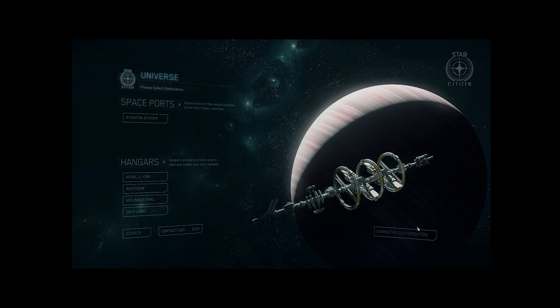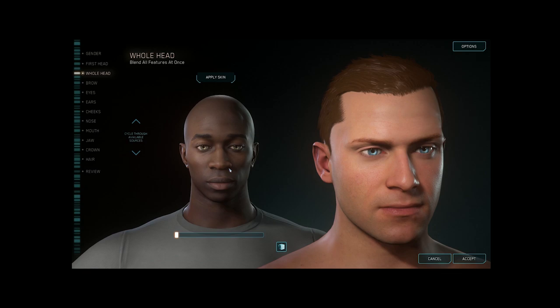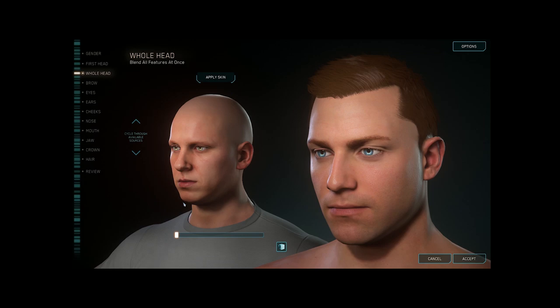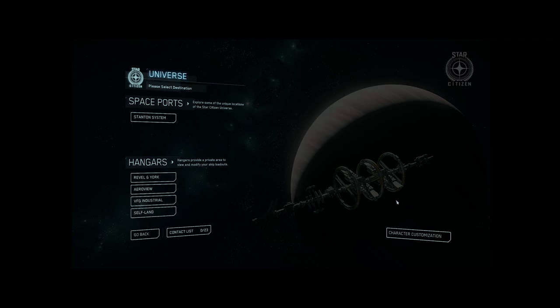When you click Universe, you're probably not going to see this screen — you're going to see the character creator. It's like almost any other one. Run through and make your character, though it does have a kind of ancestor system. You've got a bunch of sources you can cycle through, move the bar around and it'll affect how your character looks. You can lock certain sections if you don't want to change the mouth but want different ears. Also hair options, change hair color at the top and cycle through sources on the left. Once you're all ready to jump in, click Universe, click Stanton system.